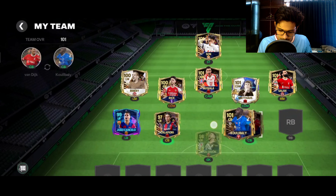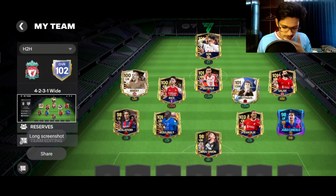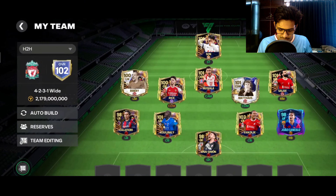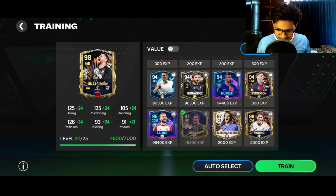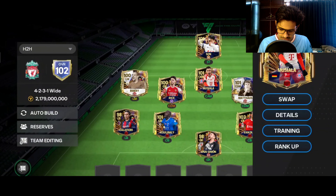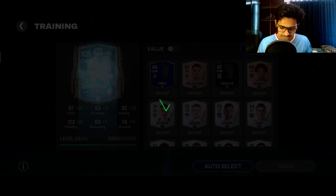I'm going to shift the formation to 4-2-3-1 wide, which is my favorite formation. Now it's time to swap these players. 102 overall reached — that's pretty great. Time to upgrade these players and give them the essential amount of upgrades. Alisson is of no use for me, and let's also train Jamal Musiala.